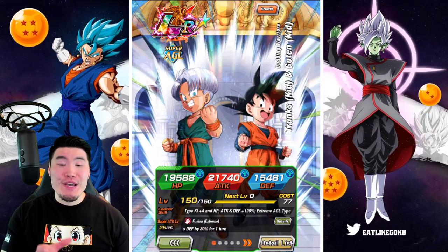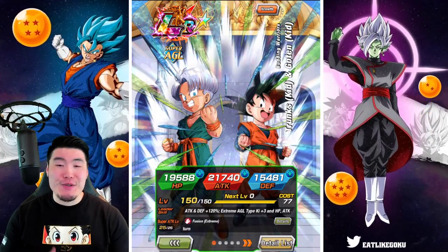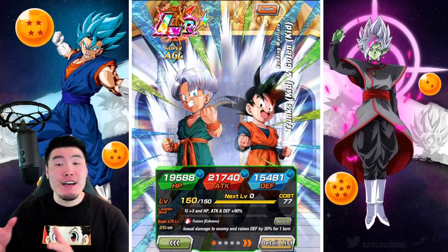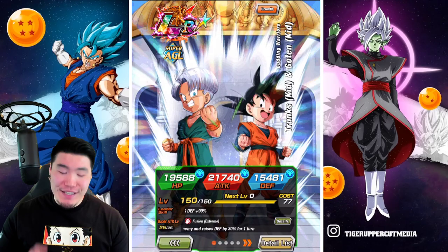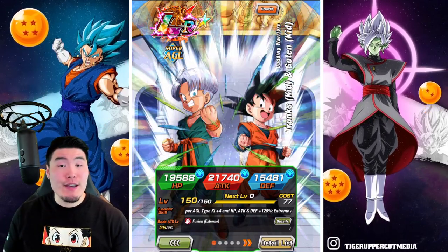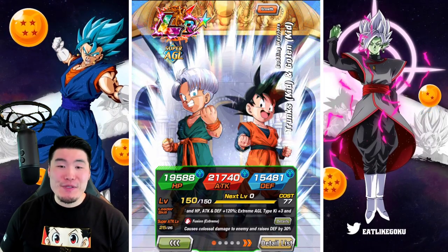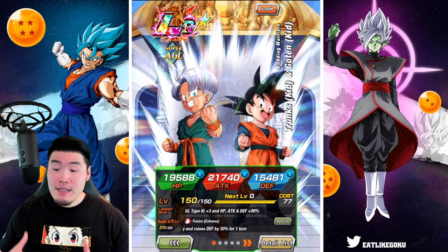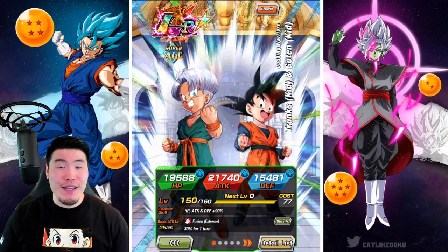Alright, so today we are going to be showcasing the newly Extreme Z Awakened LR Goten and Trunks at Rainbow Status on the global side of the game. Now, before we get into the gameplay, I want to quickly go over their details. If you guys happen to already know what they do, then feel free to skip ahead about a minute or so.